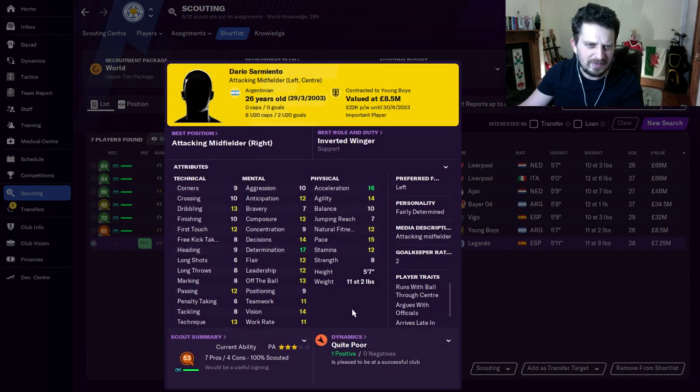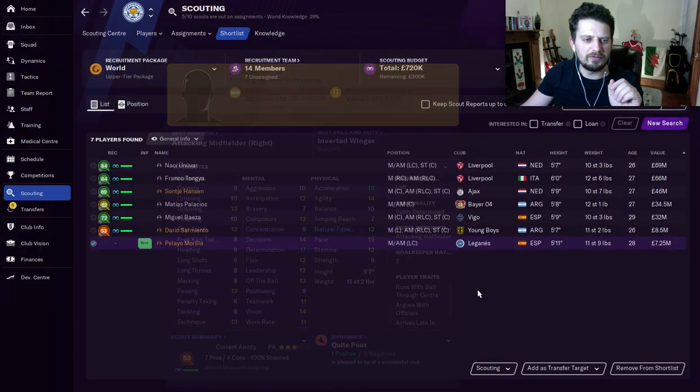Next up, Dario Sarmiento. Determination is this guy's strong point, acceleration and pace as well. He's a fast, left-footed attacking midfield centre. He hasn't quite developed in this save how he could develop, but he's definitely someone worth looking out for at the start of the game.